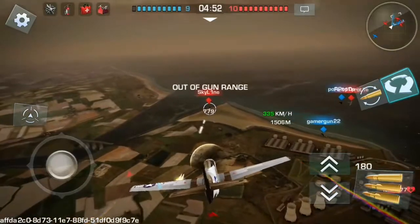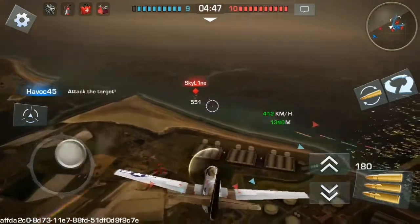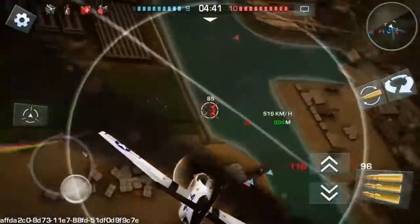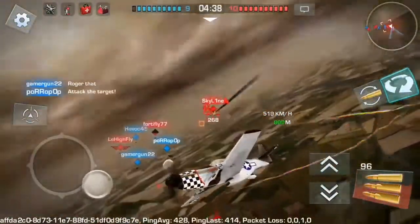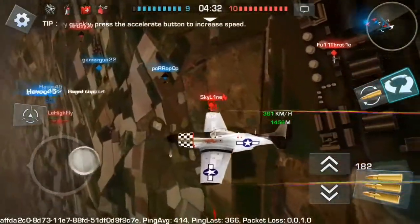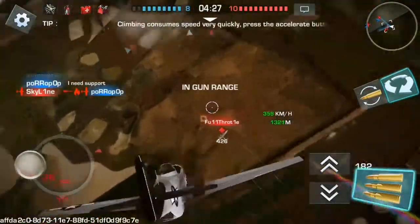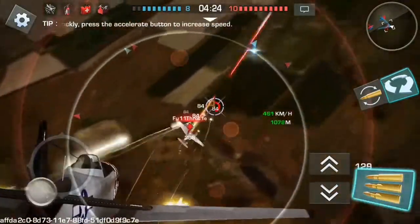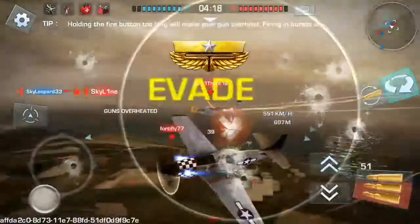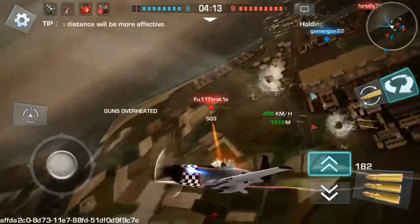We are going to engage. Aim for the engine or the cockpit. Aiming for the cockpit will guarantee a pilot kill. Aiming for the engine will guarantee burning. The plane burns, you can just leave him. Go for a different target. Aim for the cockpit or the engine. He did absorb a lot of rounds there.